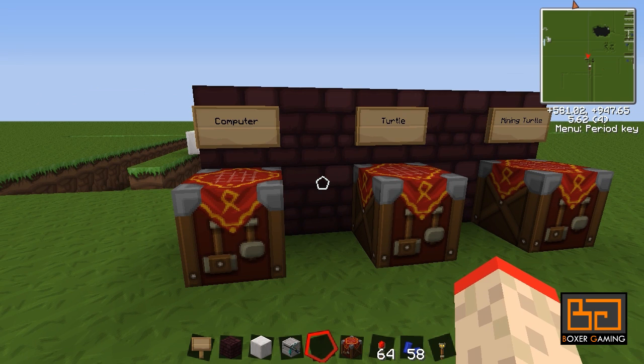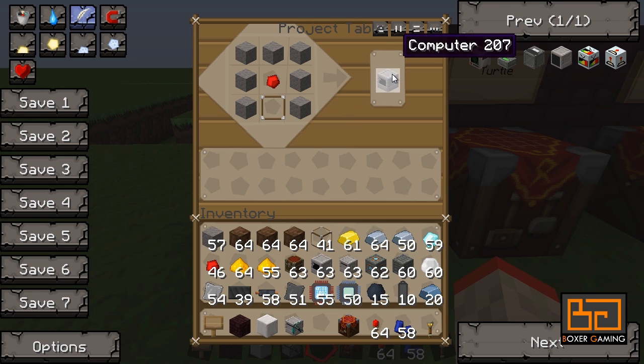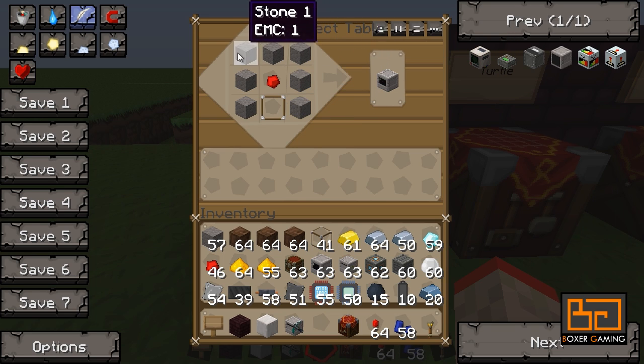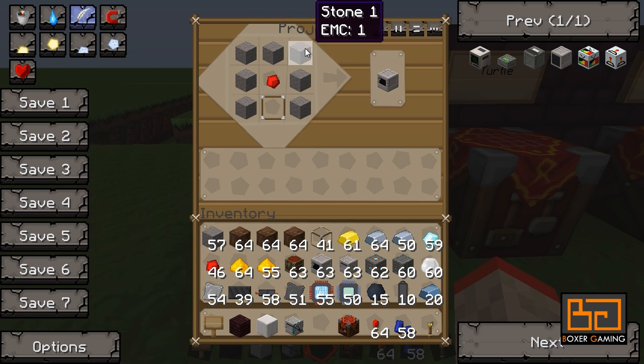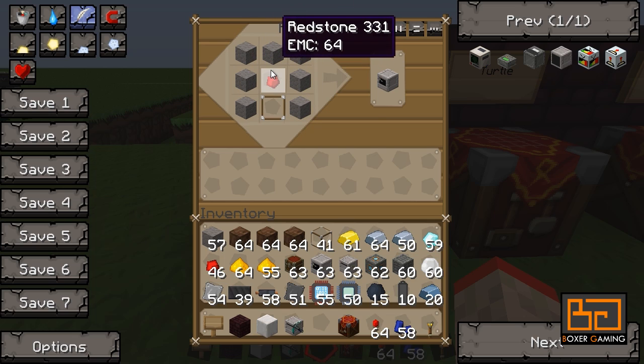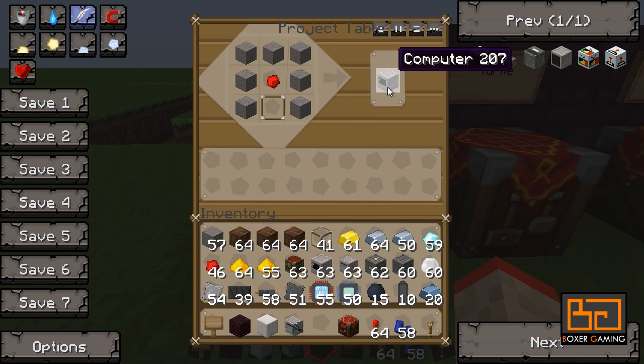So we're going to make the mining turtle. The mining turtle is absolutely amazing and it's so very cheap to make that I would recommend you make it no matter where you are. So let's start off. The first thing we need to do is make a computer, which surprisingly enough uses only stone and redstone and some glass, which I'm not sure how that works, but anyways. So get seven cooked stone, sort of in an L-shape. Put a redstone dust there as well, a glass pane — so not a glass block, a glass pane — and you make your computer. Very easy.